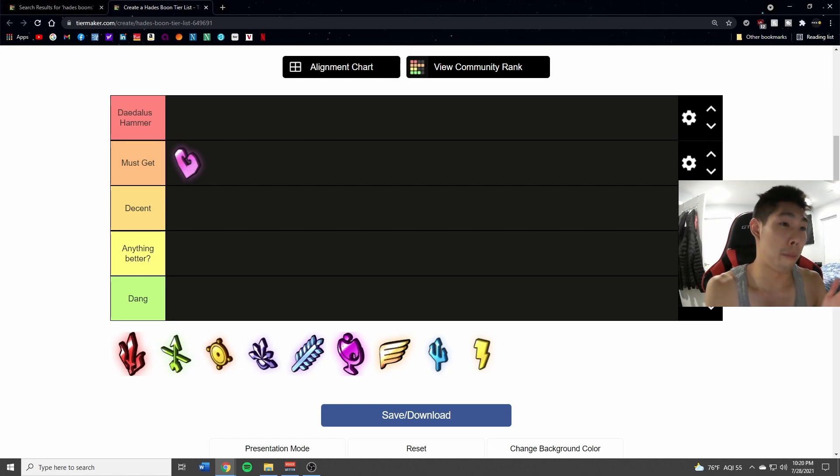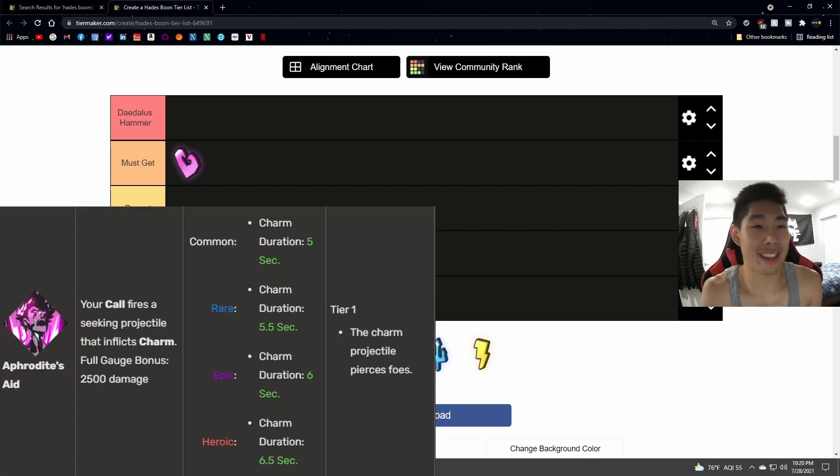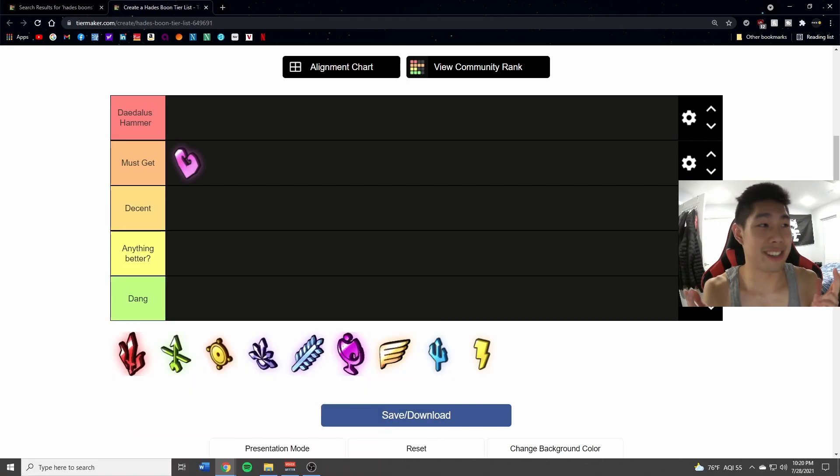Not only does it increase your damage the most out of all the boons, it also inflicts Weak, which makes enemies do less damage to you. So not only does it give you more attack, it also lets you take less damage, which increases your survivability. The cast is garbage — it inflicts a short-range blast, absolute garbage — but you can get the cast from all the other boons, so just avoid the Aphrodite cast. The dash is okay. The call is amazing: if you get it fully charged up it shoots a heart out, does a tremendous amount of damage, and inflicts Charm as well.